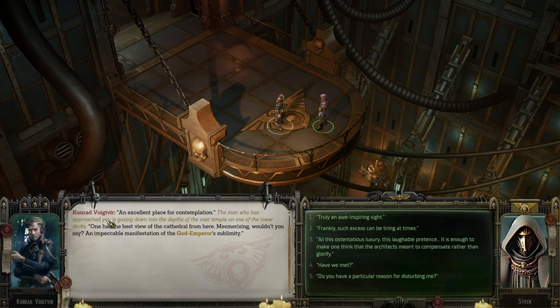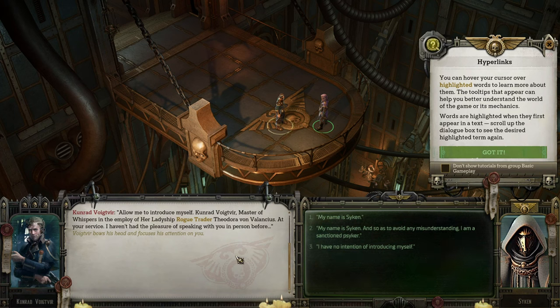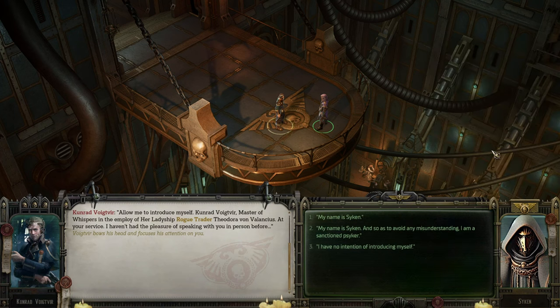The game begins. We encounter Kunrad Voigtvier, who introduces himself as Master of Whispers — in the employ of Lady Rogue Trader Theodora von Valancius. He says he hasn't had the pleasure of speaking with us in person before. My name is Saiken. 'Master of Whispers' means spy lord.